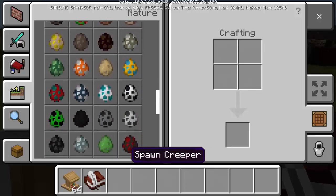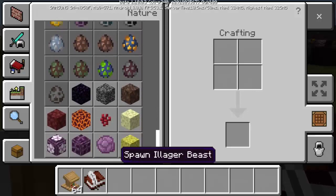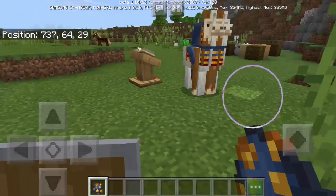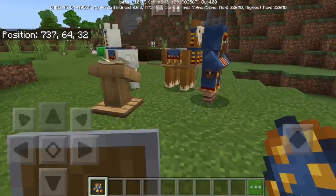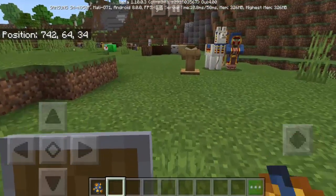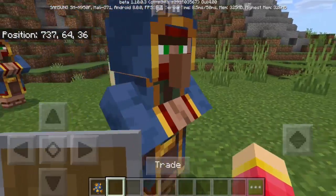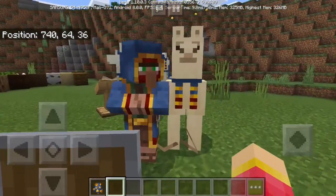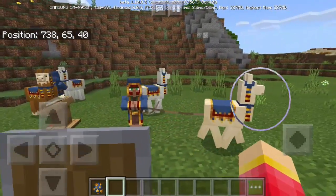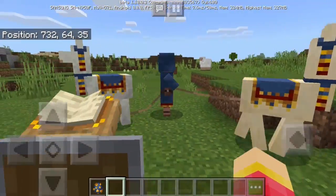In the egg section, the most anticipated feature is the wandering trader. When you spawn the wandering trader, you actually spawn three mobs: two llamas and the wandering trader himself. The trader has an Egyptian-themed costume, and the llamas are leashed to him — there's a white llama and another random one.